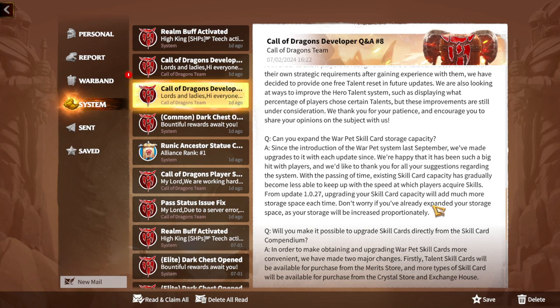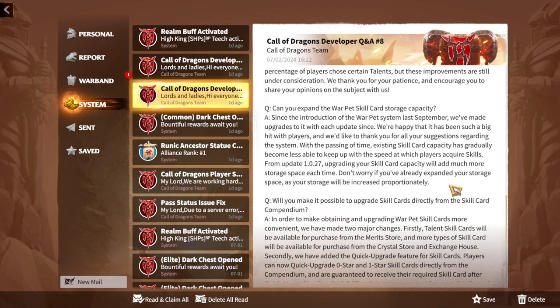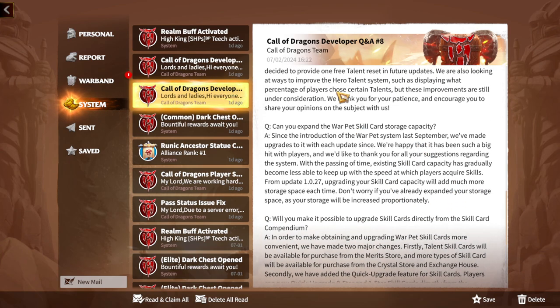Gems should be spent on more important things. With more storage you'll be able to collect more skills for the future. You never know which skills will get buffed or become meta, and you never know what new Warpeds they'll introduce. Skills that weren't popular may become popular. Keeping skills with larger Warped skill card capacity is amazing, and so far everything in this Q&A has been 100% amazing.